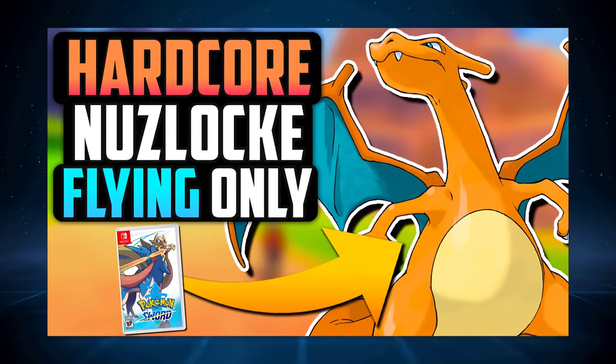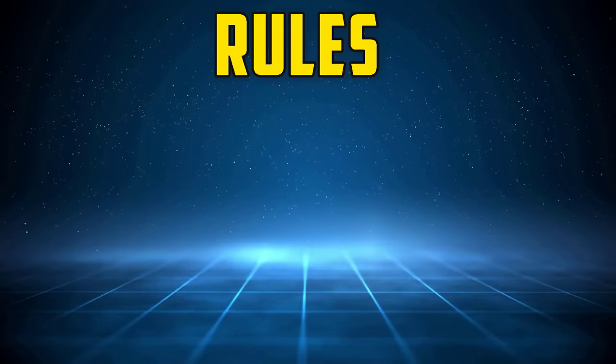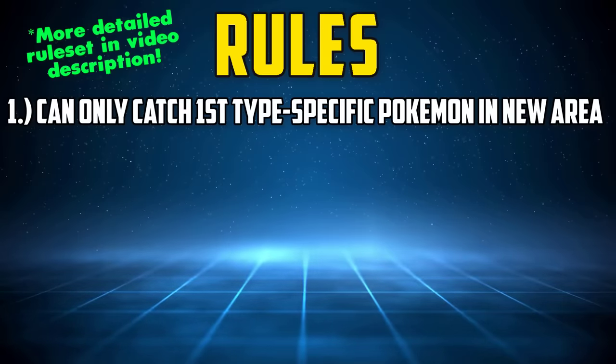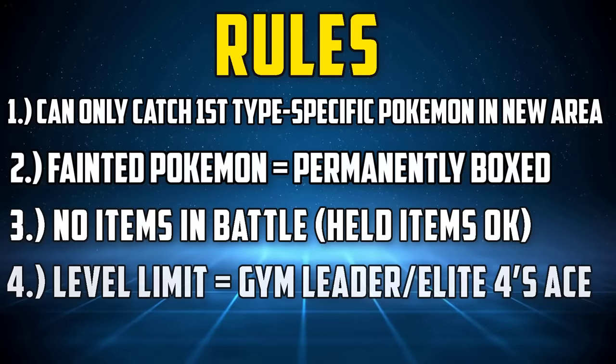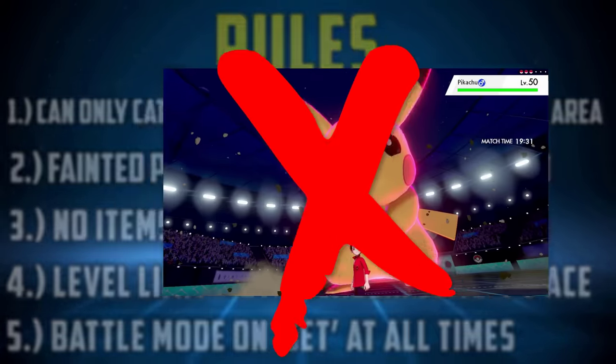Welcome everyone, my name's Sylph and this is my attempt to beat a hardcore Nuzlocke of Pokemon Sword with only Flying-type Pokemon. The full ruleset is listed below, but put simply: only the first Flying-type encounter in each route or area can be caught, if a Pokemon faints it must be permanently boxed, no items except held items in battle, party Pokemon levels are limited to the next Gym Leader's Ace, and battle mode must be set at all times. For an additional challenge specific to this gen, we won't be allowed to Dynamax.